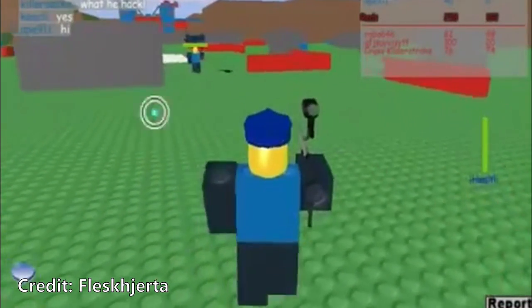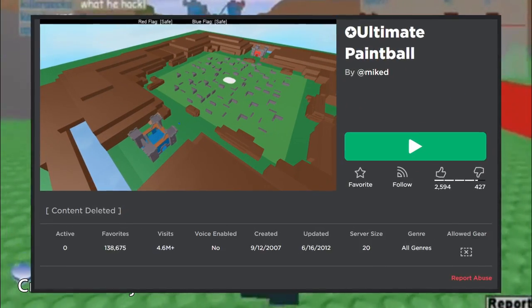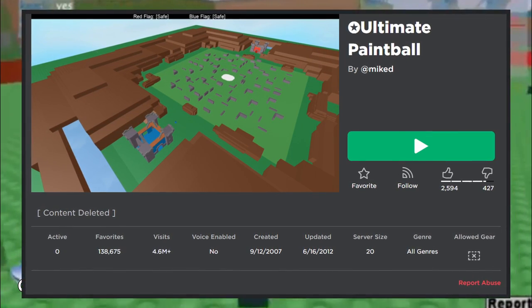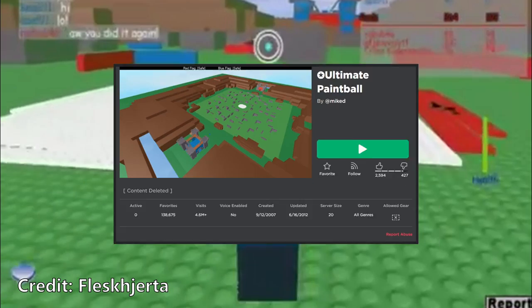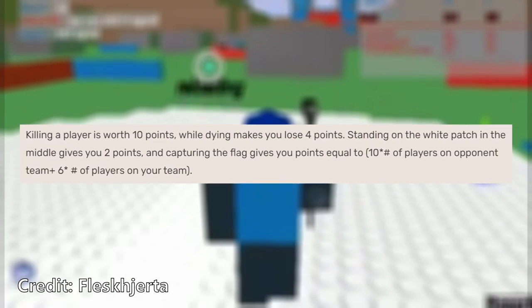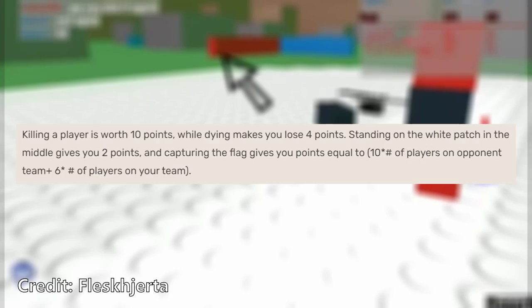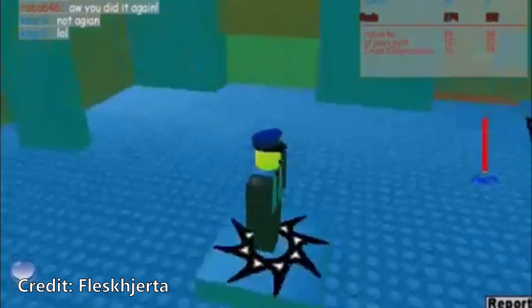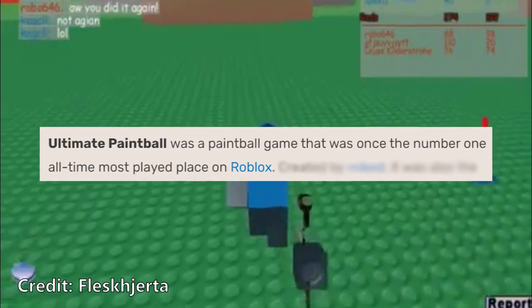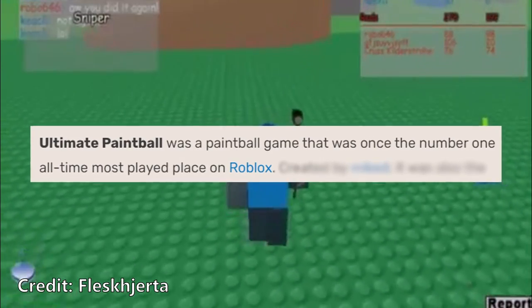This was no better exemplified than in the case of Mike's Ultimate Paintball. You've probably played Capture the Flag-style shooting games in the past, and Ultimate Paintball was pretty much the first version of that type of game ever created on Roblox. The goal was simple: get your team the most points by capturing the other team's flag, killing other players with your paintball gun, and standing in the white spot in the middle of the map. Because it was so new, the community went wild for this game, pushing it past 4 million visits and getting it to be the most popular Roblox place overall until 2009.